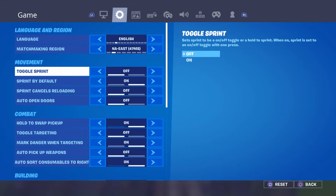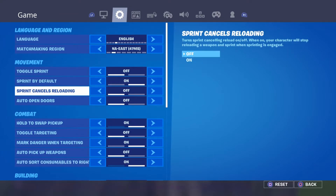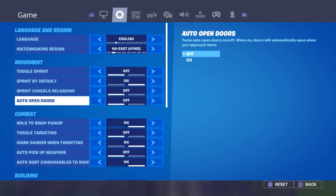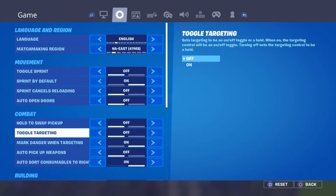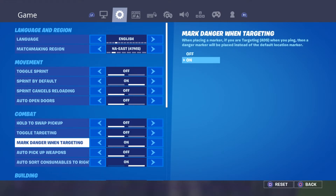For my movement settings: toggle sprint is off, sprint by default is on, sprint cancels reloading is off, auto open doors is off, combat hold to swap pickaxe — I don't know why that was on, turning that off. The aim assist tap setting means if you just tap it once it'll auto-aim for you.